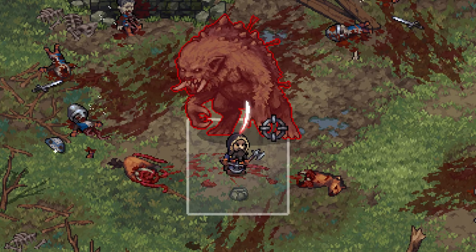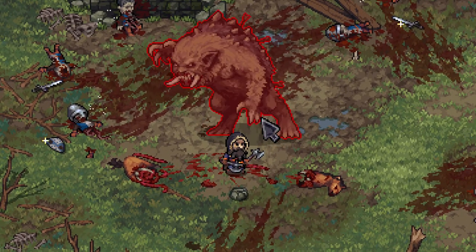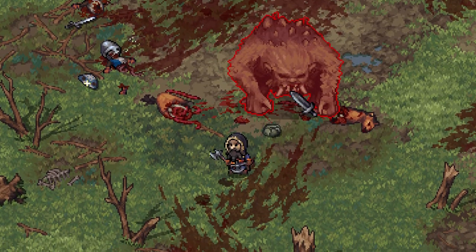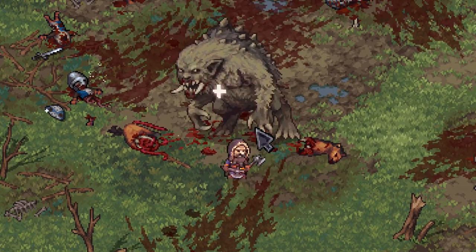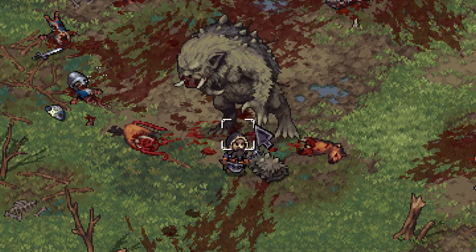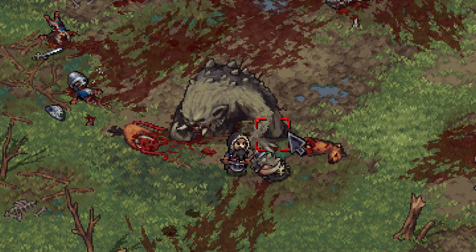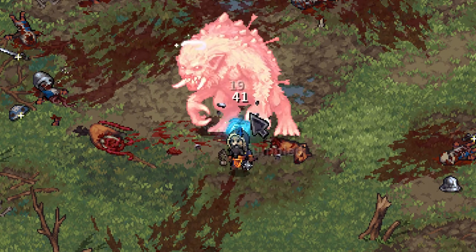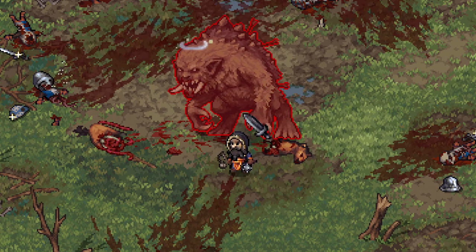For axes, the concept is almost the same but slightly limited on dashing — you can really only dodge the shockwave and interrupt troll regeneration. However, since axes do a lot of body part damage and have Tormenting Swings, that troll is going to go down a lot faster than you'd think, as shown in the clip on screen.